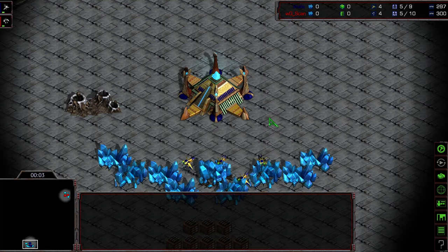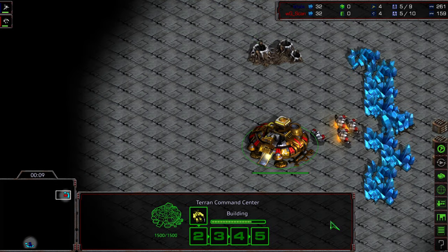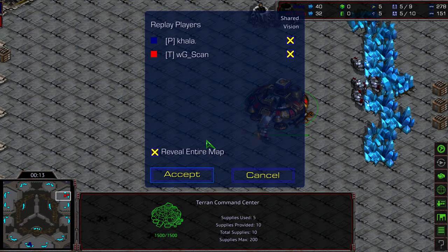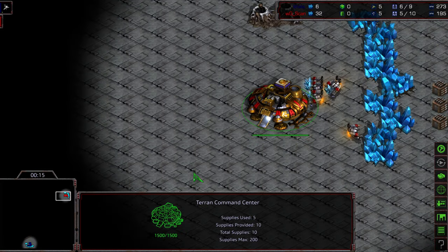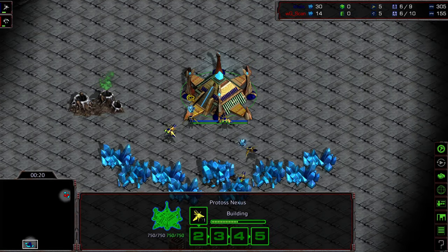Welcome to game three between Scan and Kala. Kala is going to be the blue Protoss at six o'clock location. Upper-right corner we have Scan. This is, once again, map testing on Turbine. It's really nice to have ASL quality level players to commentate.